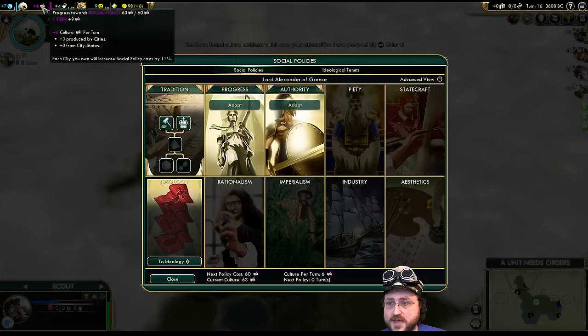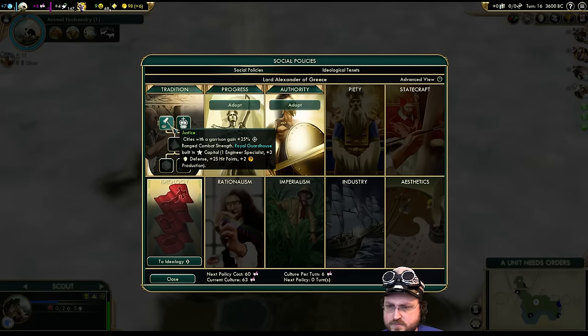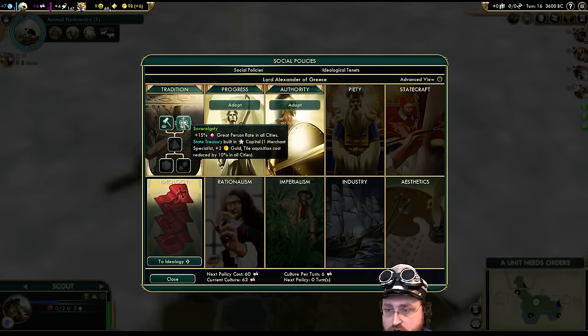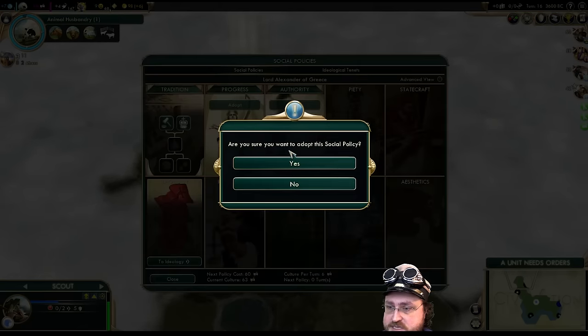Cultural artifacts — I can get a new policy right away. I'm going to go ahead and unlock Authority — respect my authority. If I pick Justice, you get the bonus to City Range Bombardment, but we also get a free building in the capital with specialist slots and city defense and hit points. But flat plus two production in our capital is basically immediately useful. We're going to take the bonus versus Barbarians and culture when killing them — getting it early means more culture.